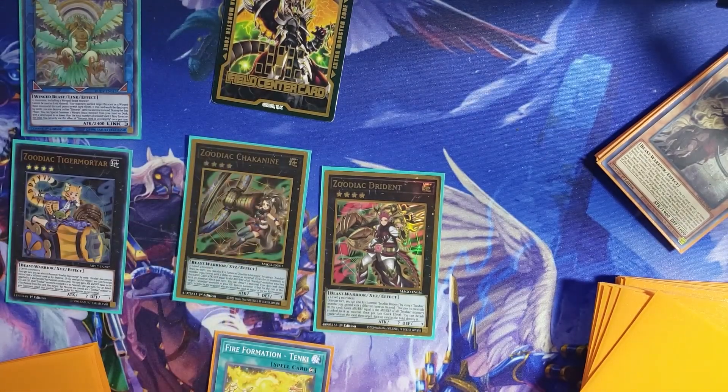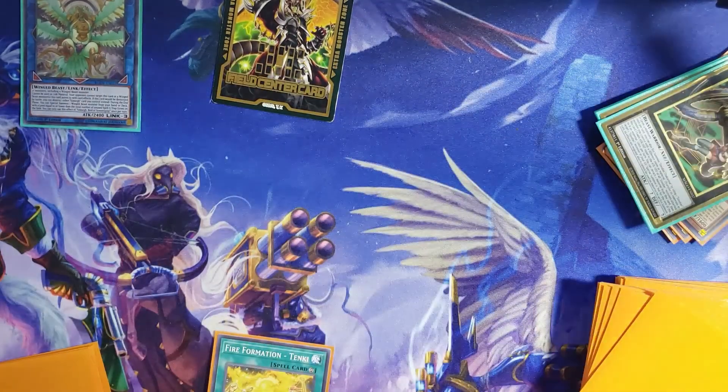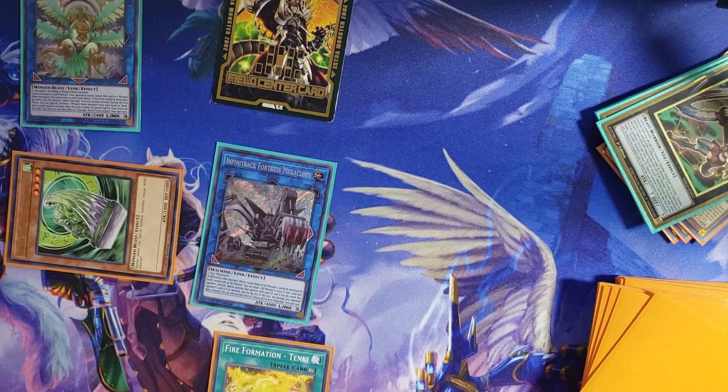Then with the 3 monsters, you can go ahead and go into Infernoid Fortress Megaclops. Then once you end there, you can just Special Summon Bird of Sovereignty. This way you have a good 4,000 beater, you have the Smorg lock, and you have a nice extra monster there.